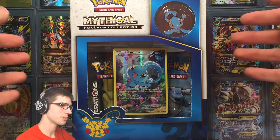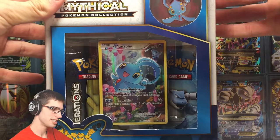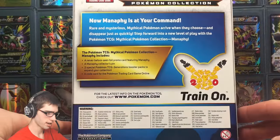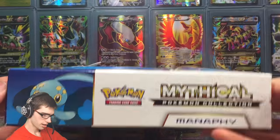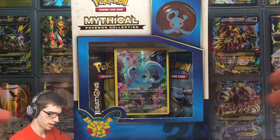This one is pretty sweet, just coming after Darkrai. Darkrai definitely shows this one up, I'm just going to say that now. But it is definitely a nice looking Mythical collection box. You got Manaphy on both sides, and both sides just say Mythical Pokemon collection. I do love the blue box — it looks pretty sweet.